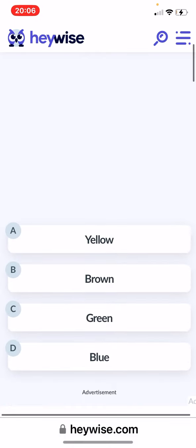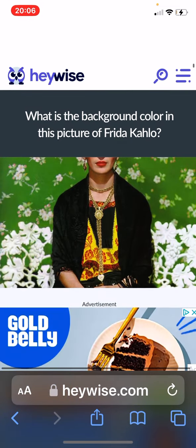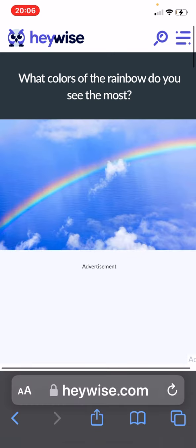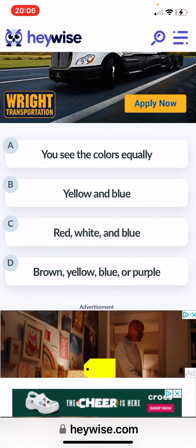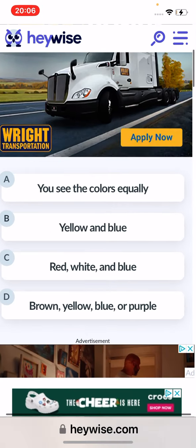Background color — which one? I was gonna say white, but... blue. Yellow — I see yellow the most. Yellow and blue, probably.